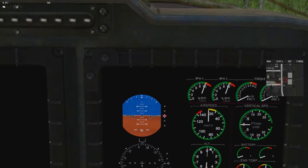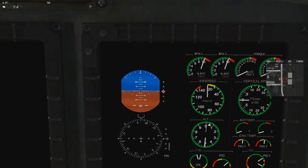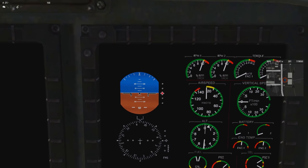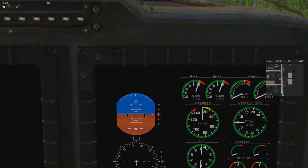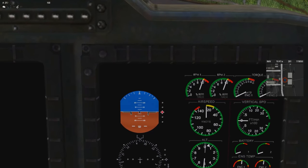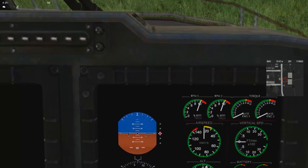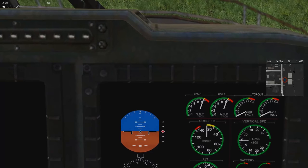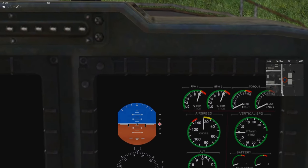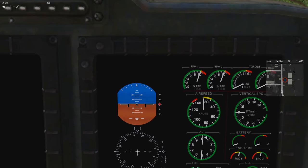I've also got an attitude indicator and a compass. Let me tell you a bit about the attitude indicator: it has brown for ground and blue for sky — you want to keep the blue on top of the brown at all times, very important. It shows your angle of climb or descent in degrees. Along the top border are bank indicators: the big tick mark nearest the top is 10 degrees, then 15 degrees, then 20, 25, and 30.